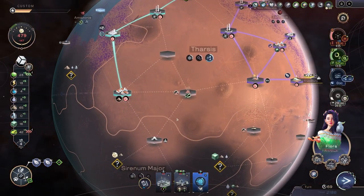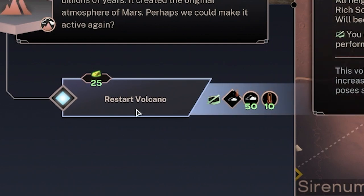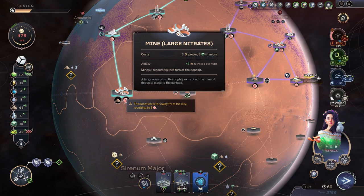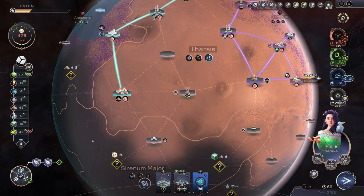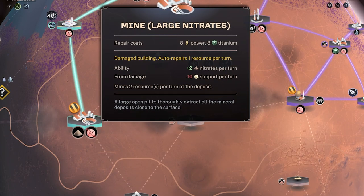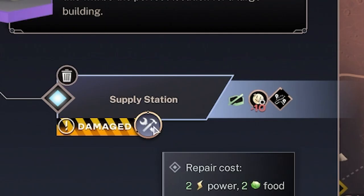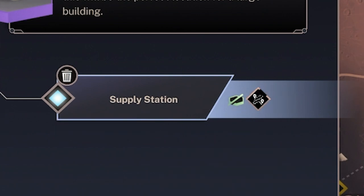There is a dormant volcano which I can restart. That takes twenty-five tritium, but in return it damages all neighboring regional and city buildings. What's nearby? We've got a mine and a supply station. I assume that's all that will get damaged, so let's restart this thing. A titan awakes - you can see the nearby buildings have actually been damaged, so they're not working unless I repair them. Yes, let's repair it - that takes power and titanium, and this one takes two power and two food. I've got to repair it because we're losing ten support per turn from the damage.